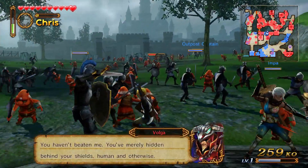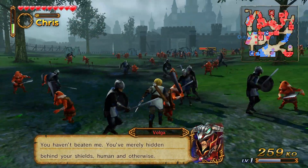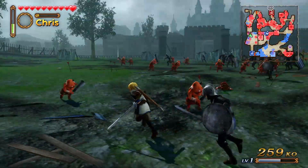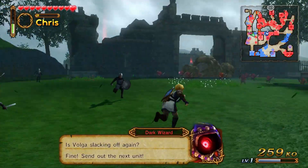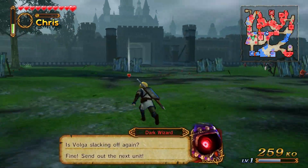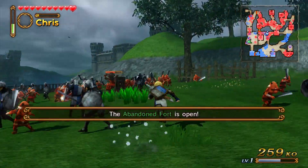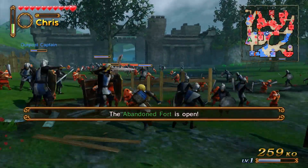Wait, why did he leave a heart? Just a little healing — it was just a normal heart. When we look up at our map, it'll eventually tell us where we need to go next. The Abandoned Fort is now open — now we can go over there.